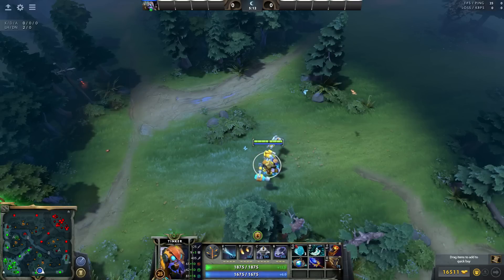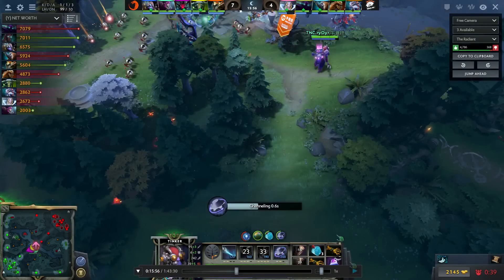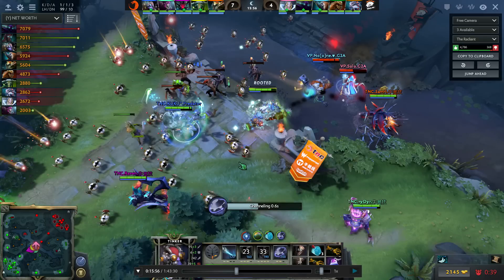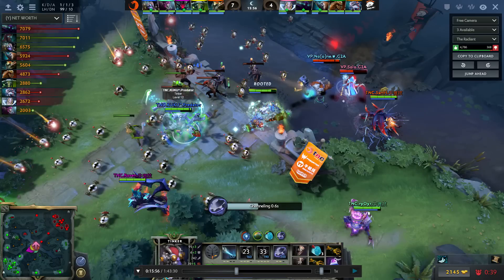So he TPs in — this is a really aggressive TP. He TPs right in and doesn't even have Blink yet, so he can't even reposition. This TP was super dangerous. But the reason you have to do it — and why I feel like I would have done it too — is because his team is just going in. You have to follow up, you don't want your team to fight 4v5. So you just have to do this risky TP.